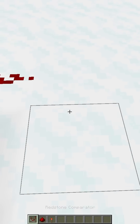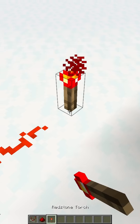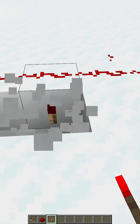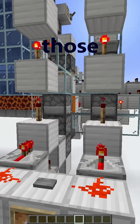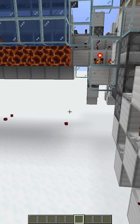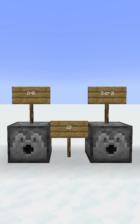So let's have this go into the side of another comparator, and use a torch to get a signal strength of 15. That gives us 1 through 10. So all you have to do is activate those two dispensers at the same time, and you get a random signal strength from 1 to 10. And now we can use that same trick to roll all these different combinations.